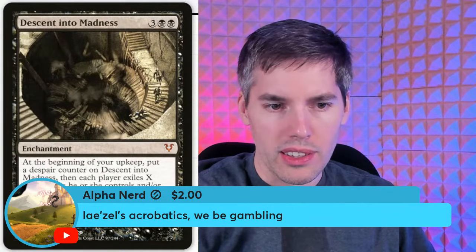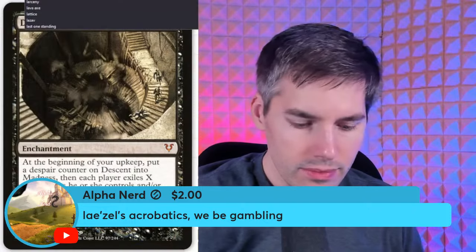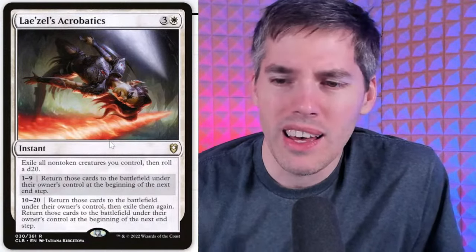Lazelle's Acrobatics — white, three generic instant. Exile all non-token creatures you control, then roll a d20. On one through nine, return those cards to the battlefield at the beginning of the next end step — so potentially this card does nothing. On ten through twenty, return those cards to the battlefield, then exile them again and return again at the next end step. Effectively we're blinking our own stuff. If we're lucky, we trigger all the ETB effects — this could go wild.